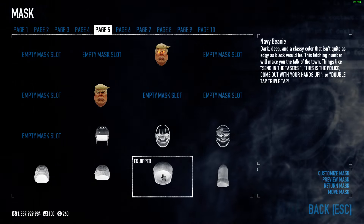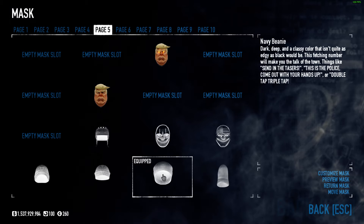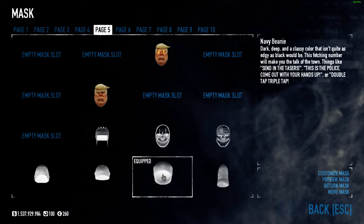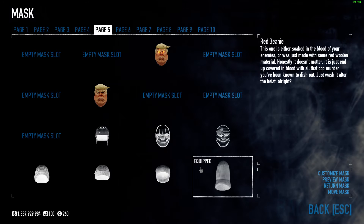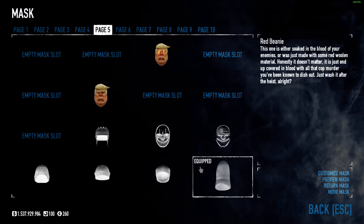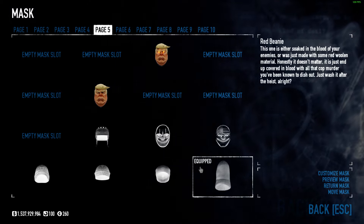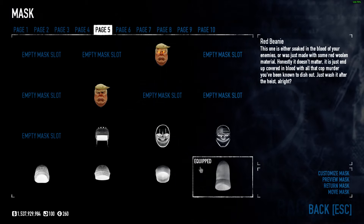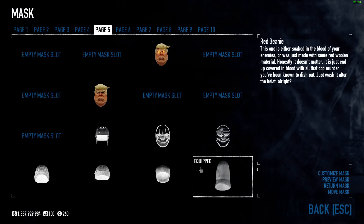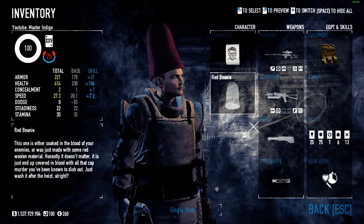Navy beanie: 'A dark, deep, classic color that isn't quite as edgy as black. This fetching number will make you the talk of the town — things like: send in the tasers, this is the police, come out with your hands up, or double tap, triple up.' We also have the red beanie, which is the big one: 'This one is either soaked in the blood of your enemies or just made with red wool material. Honestly, it doesn't matter — it'll just end up covered in blood with all that cop murder you're known to dish out. Just wash it after the heist.'